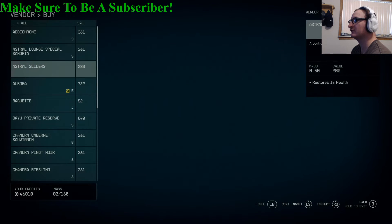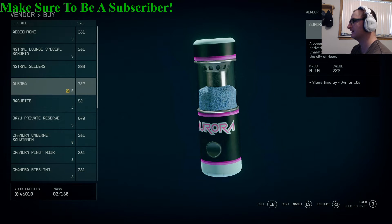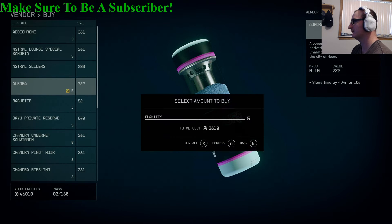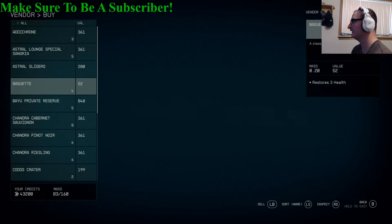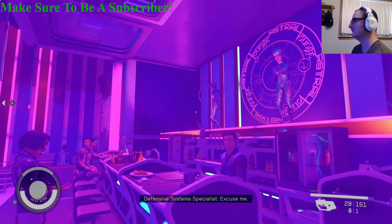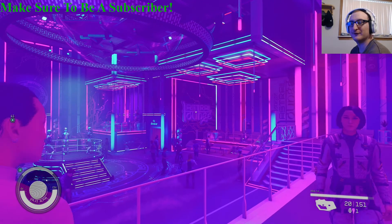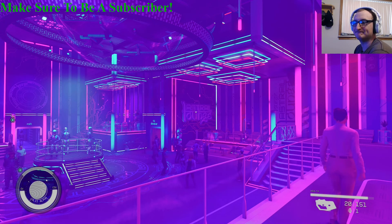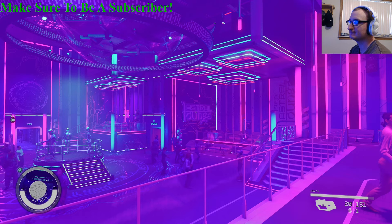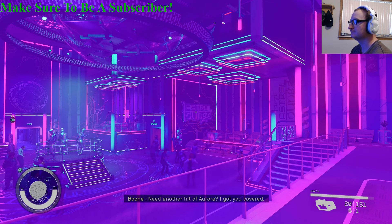So going into the menu, Aurora also has the contraband sign on it, so you cannot take contraband out of Neon. I'm going to have a separate video showing you guys where you can sell Aurora and make some credits off of it that way. This is where you come back to buy Aurora — right here in the Astral Lounge. Thanks for watching, have a great day, I hope this video was helpful!